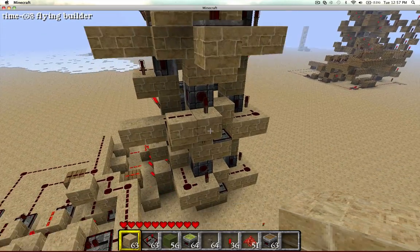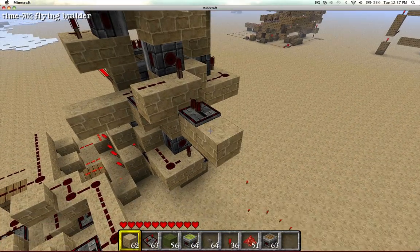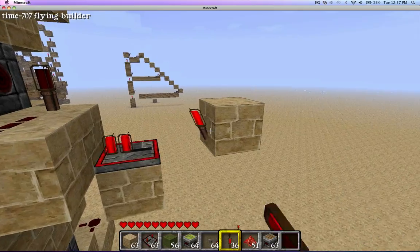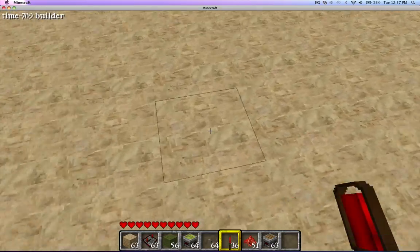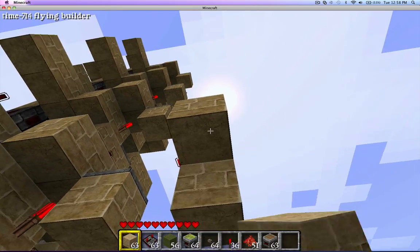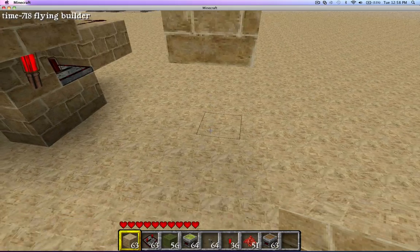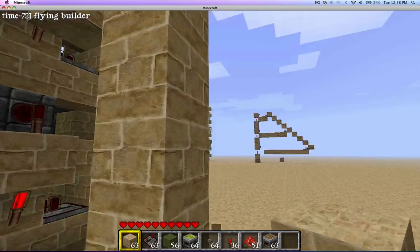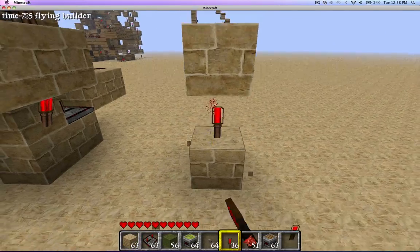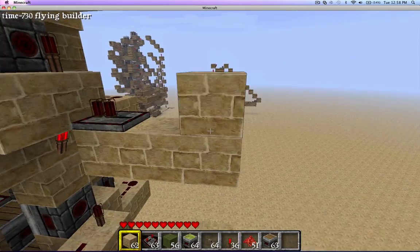So we have three repeaters there, and we have to put one right here. Then what we're going to want to do is start on the bottom one and then move out. Now that we have that, we're going to put some blocks down. And then we'll just break every block under it and between every other. And it's off. Now we move on to the next one.